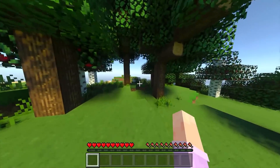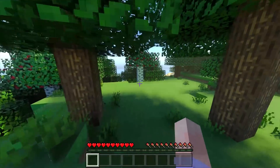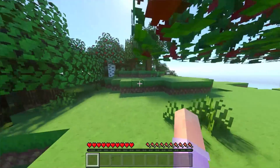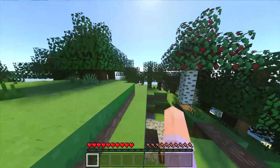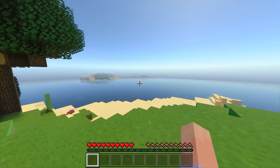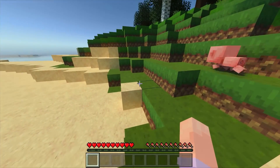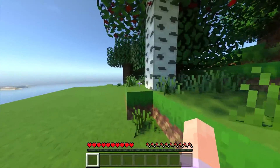So let's have a look at what we've got. Looks like we might have started on an island here. We've got a chicken, we've got a sheep. We could go and shear that sheep when we get some shears. Yep, looks like an island to me. There is the mainland though, I guess. Hey, it's a baby pig! You don't see that very often. Must be a Windows 10 thing.